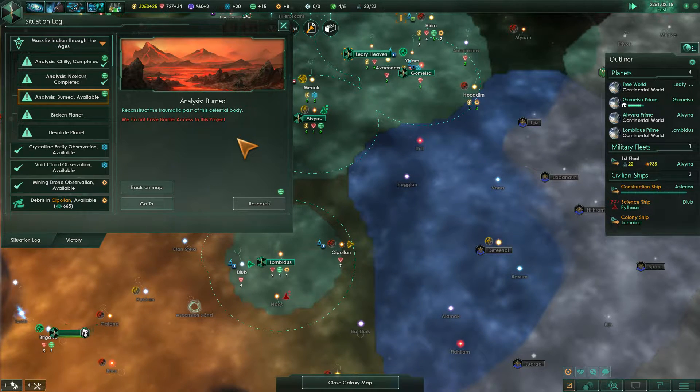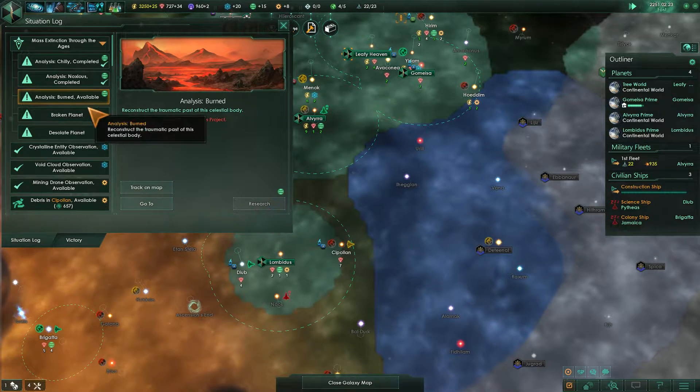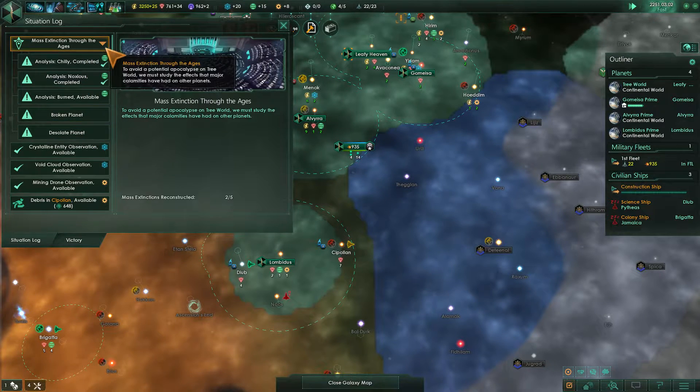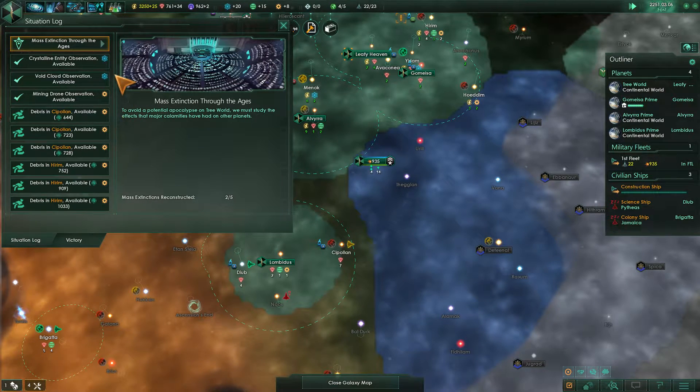Analysis burned — reconstruction of the traumatic past. We do not have border access to this project. Broken planet, desolate planet. So the mass extinction project there is going to have to wait.